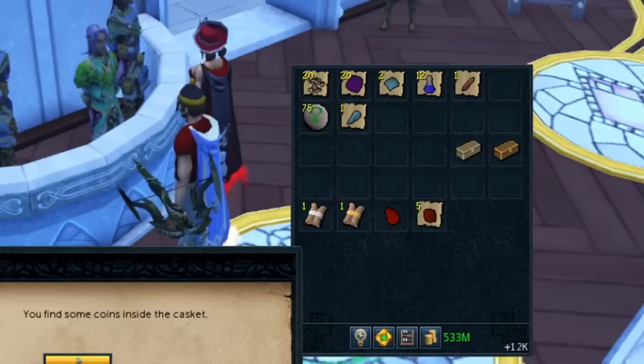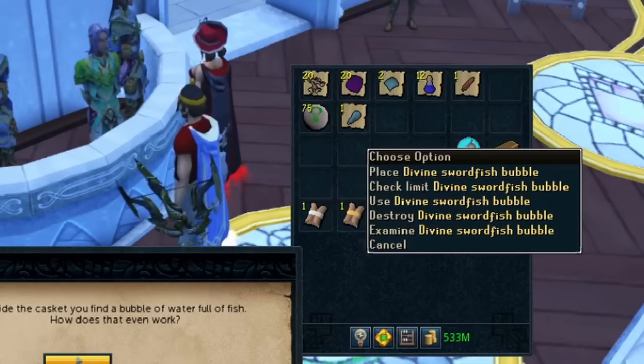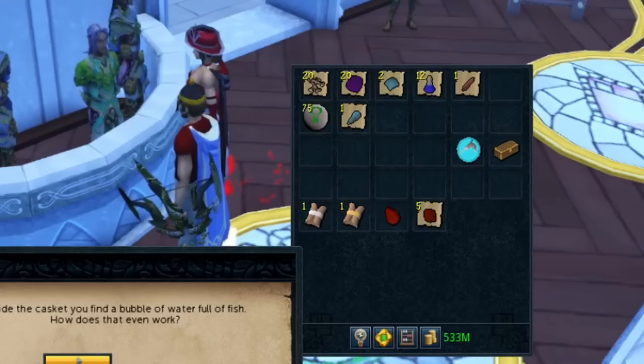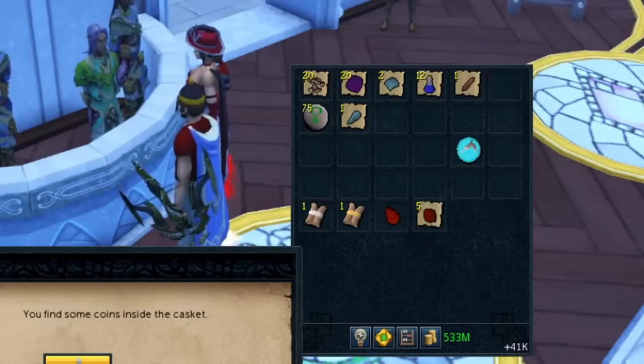Now the fishing caskets — I'm very interested in these. The oak casket gave some coins, 12.3k. The teak casket gave a divine swordfish bubble, which is nice. And the mahogany casket gave more coins — 41k. I'll add it all up at the end.